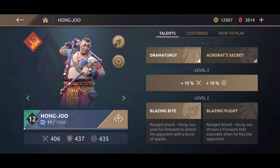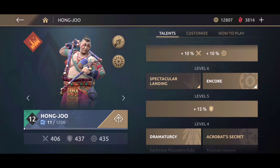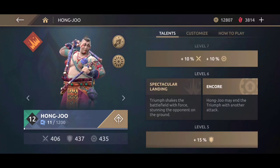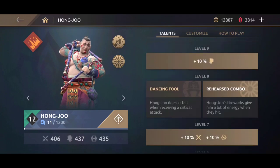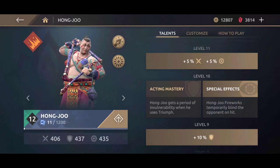Now we're gonna check out the talent tree. Level 2 we are going with Blazing Bite. Level 4 there is a big new change — Dramaturgy from level 10 is here now. Level 6 we have the Encore, this is gonna be great against people who like to run away from the triumph — the second one has a high chance of catching them. Level 8 I'm gonna go with Rehearsed Combo, this is gonna give Hong Ju a lot of triumph points. You can combine it with the talent at level 10 and inflict a lot of damage. Level 10 I'm going with Special Effects — I believe it's the better talent of the two.